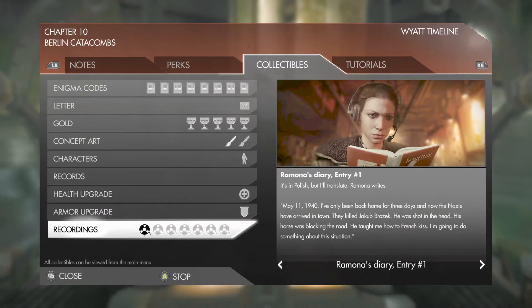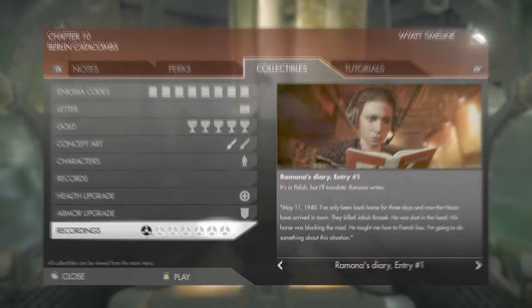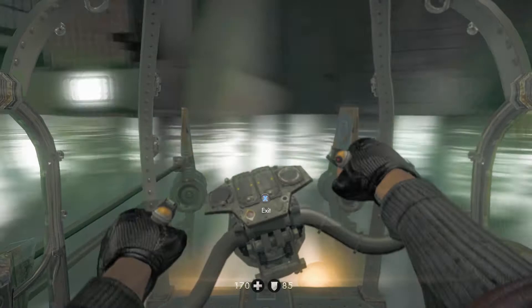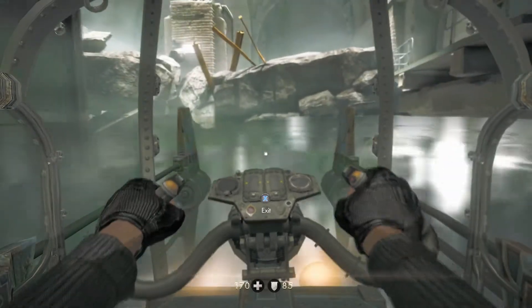Ramona writes, May 11th, 1940: I've only been back home for three days, and now the Nazis have arrived in town. They killed Jakub Brozek — he was shot in the head. His horse was blocking the road. He taught me how to French kiss. I'm going to do something about this situation. I'm guessing those recordings will just keep popping up as we go.